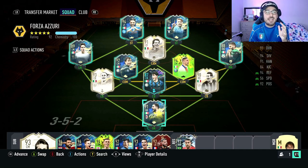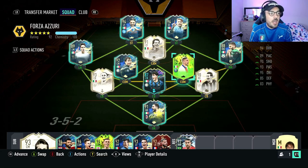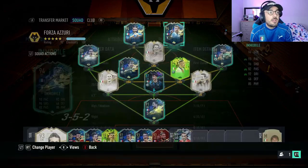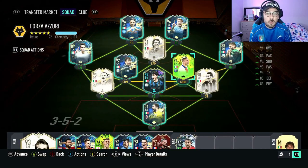For special Italian cards, there's not many of the meta ones in a defensive style other than Maldini, but I did not have the coins to pay for that Maldini card. Zambrota is a first owner on the account via Traderborn, same with Immobile and Insigne.